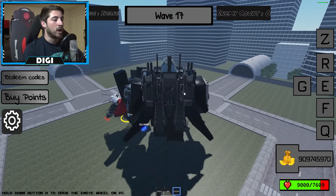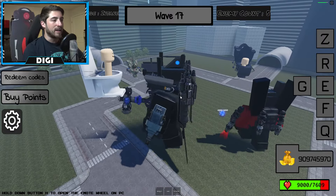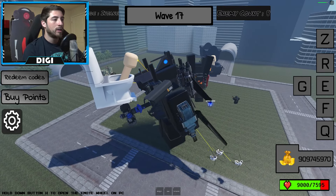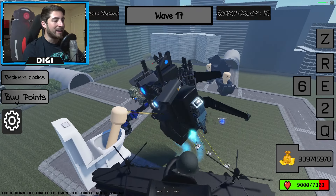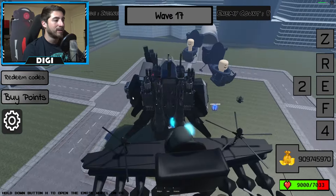Let's go to the shop - this model looks so good. F is the shield - that's so good. Q - oh we're flying, we're flying! Can I do any abilities while flying? I cannot, all right stop flying, that's enough flying for today.